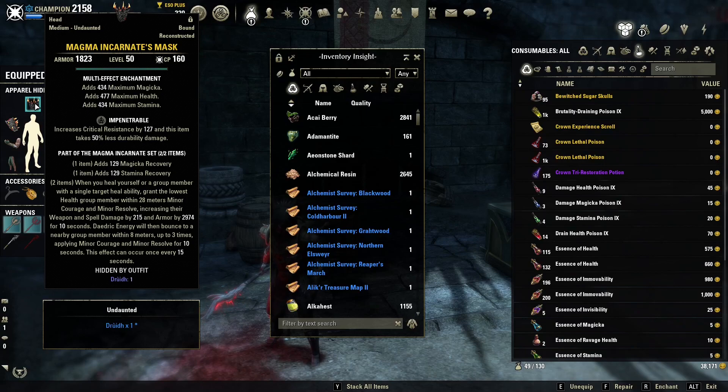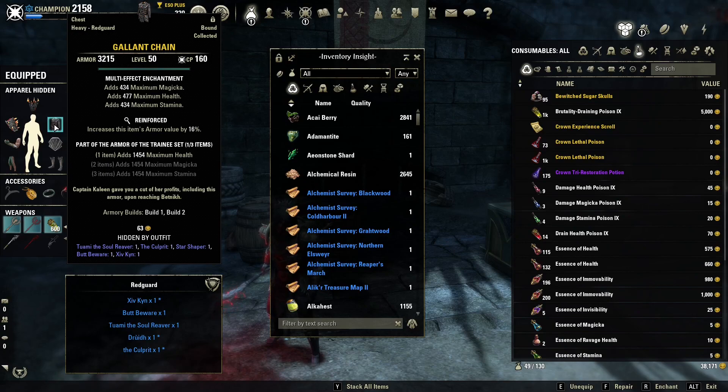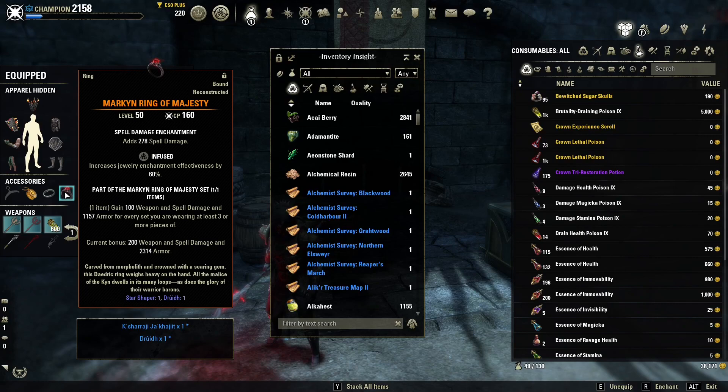For gear, I use two different setups — one for solo play and one for group play — but in both cases I'm using the Magma Incarnate monster set, which gives Magicka and stamina recovery, 215 weapon and spell damage, and 3k armor for 10 seconds every 15 seconds. On my chest I'm using the Gallant Chain, a quest reward from Stros M'Kai — the quest takes about 10–15 minutes and you get it as a reward — for more maximum health. I'm also using the Markyn Ring of Majesty, a mythic ring that gives 100 weapon and spell damage and 1157 armor for every set you're wearing with at least three pieces, so in my case that's 200 weapon and spell damage and 2.3k armor.